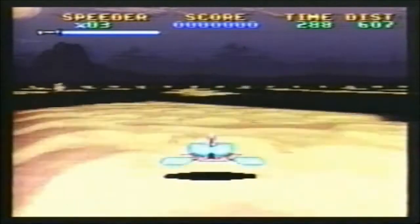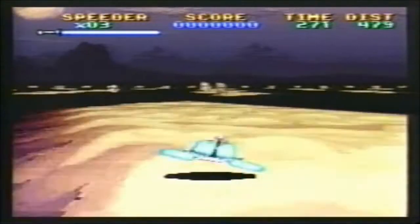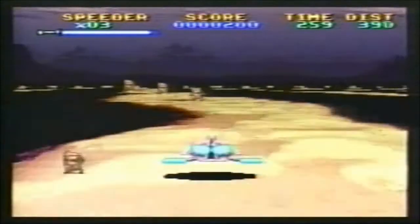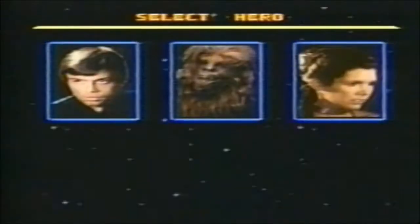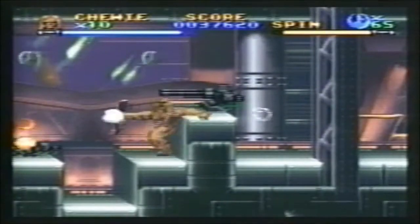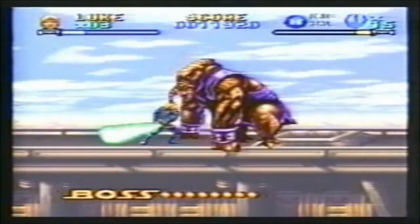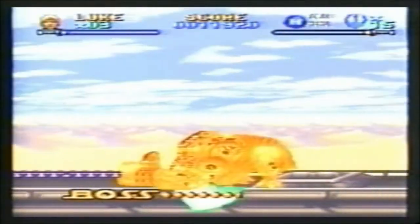Stunning Mode 7 graphics strap young Jedis in for the land speeder ride of their lives. Next, gamers can select to play Luke, Chewbacca, or Princess Leia and use their lightsaber, whip, or crossbow to take on Jawas, Gamorrean guards, and the vicious Rancor in Jabba's palace.